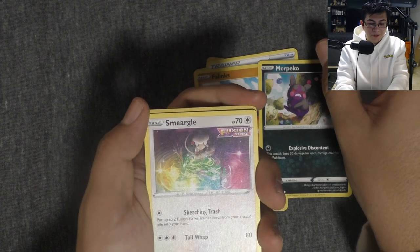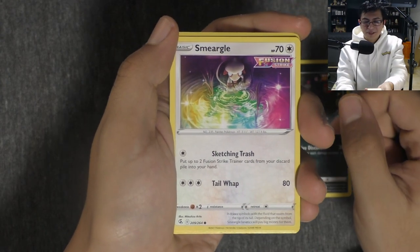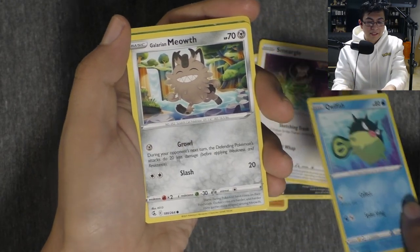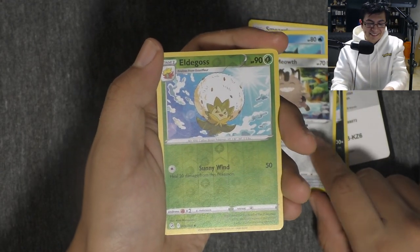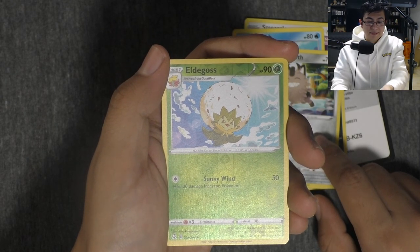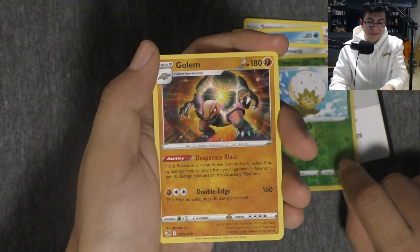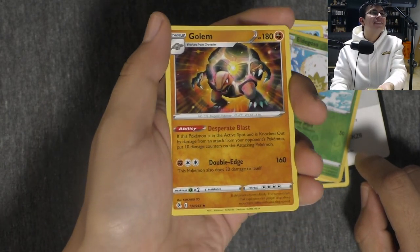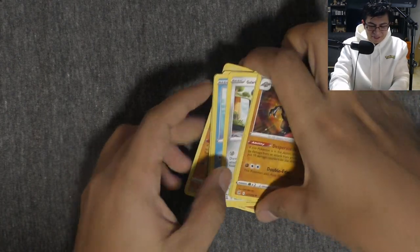And then Smeargo — wow, I like this Smeargo. That's actually really cool. I wish this was holographic, that would be awesome. Then we got a Quillfish. And then a Galarian Meowth — look at him, he looks so happy. And Aldegas — I don't know how that Pokémon's able to travel with that giant head, must be super heavy. Oh, it's reversed, which is nice. Oh, Golem — dude, this Golem's awesome. I wish he was holographic too, that would be sick. He's just normal but he looks so shiny. I'm really happy with this Golem, this is awesome. That's a cool Golem, honestly.